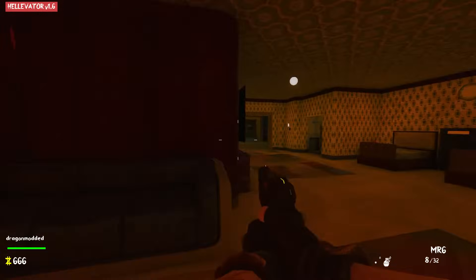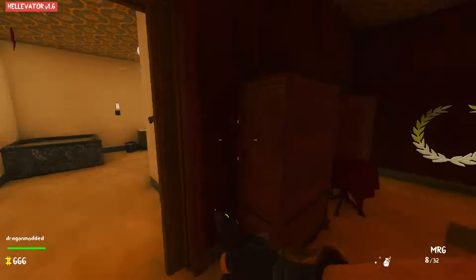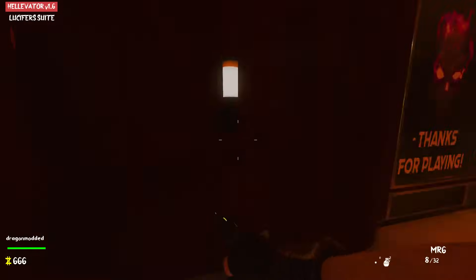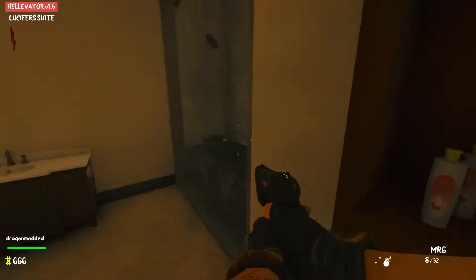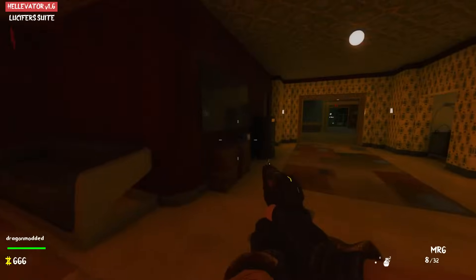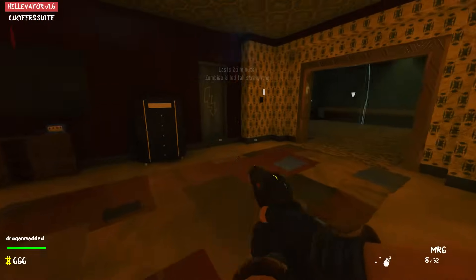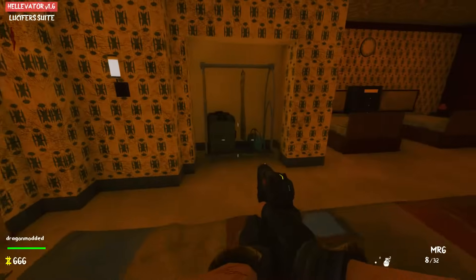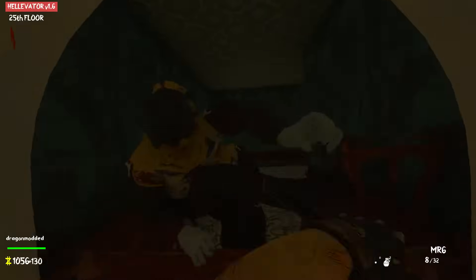Alright, welcome back. Today we're doing a Duke Nukem themed level. This is a cool one — it's called The Elevator, and apparently it works best with the Pegasus mod, but we're not going to be using that. We got Duke Nukem Bubblegum, and we've got 25 minutes. We gotta find the power cards — let's do that.